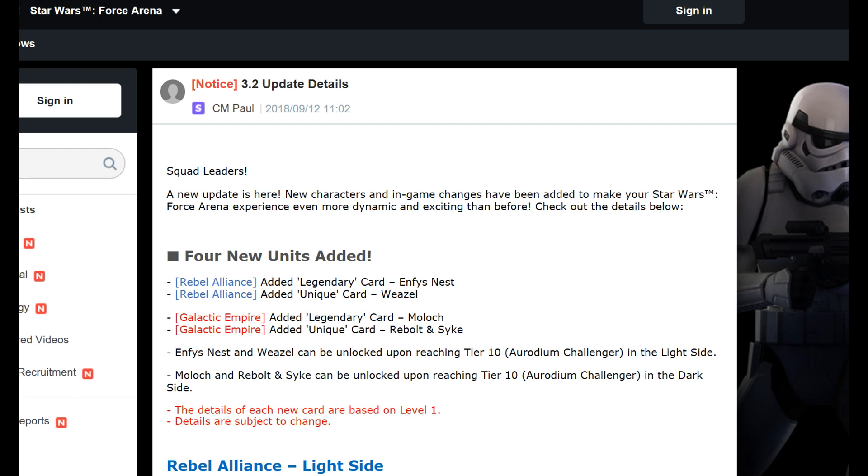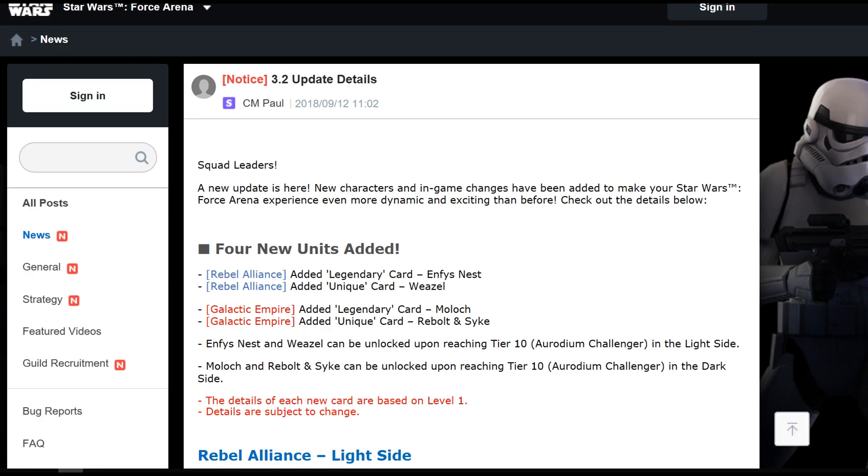We're getting four new cards, a brand new in-game event, some changes to the data cards, and some of the traditional packs on the shop are being removed. One thing you'll notice is that we're getting no Kira, Lando, or Beckett in this update.